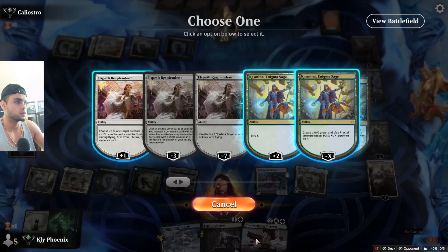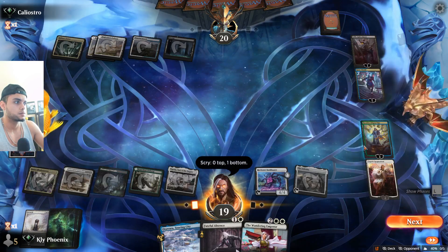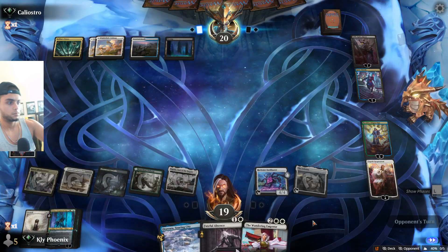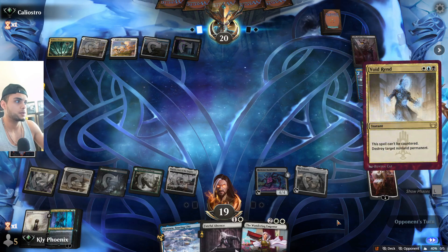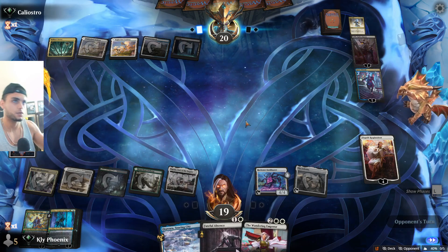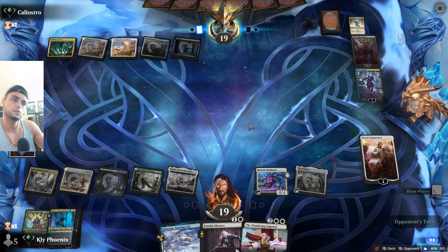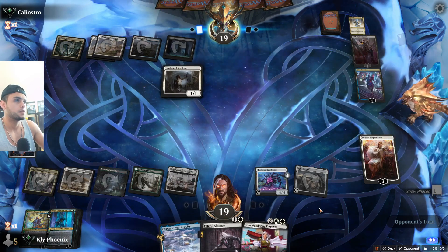We put them in a very difficult spot. I think we just use Kasmina's ability. They Void Rend the Kasmina — I don't like uncertain futures, I guess that's why they made that move, but they could have drawn and attacked with two creatures, one on Elspeth and one on Kasmina. We can just buy back Kasmina with Tamio.